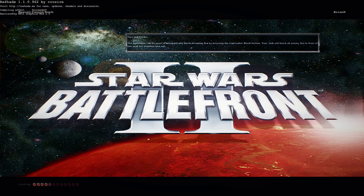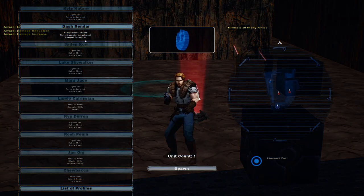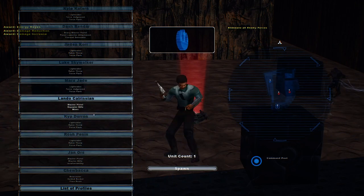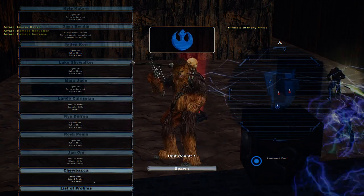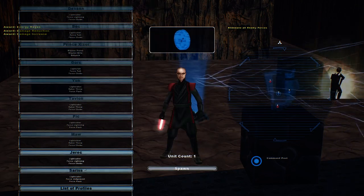Hello and welcome back to another Battlefront 2 mod video. Today we're on Ruusan Canyon Oasis in Hero Assault mode, because we have a bunch of very interesting looking units we can play as. I don't know which team to play on though — we have a lot of interesting ones. You know what, let's do the villains.